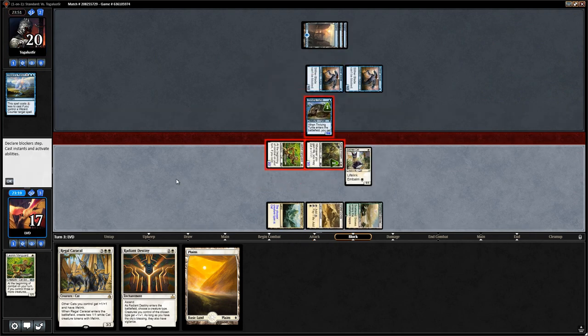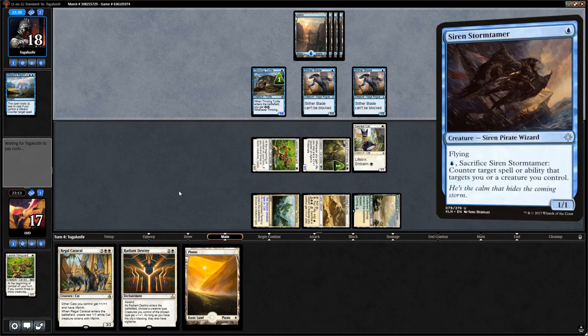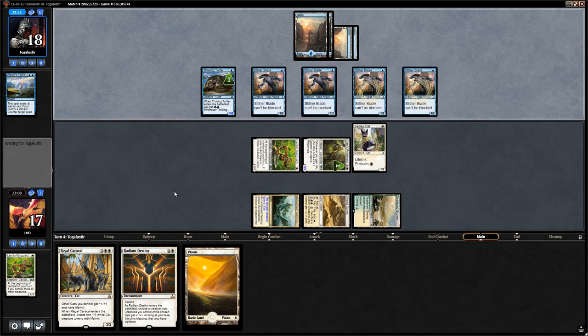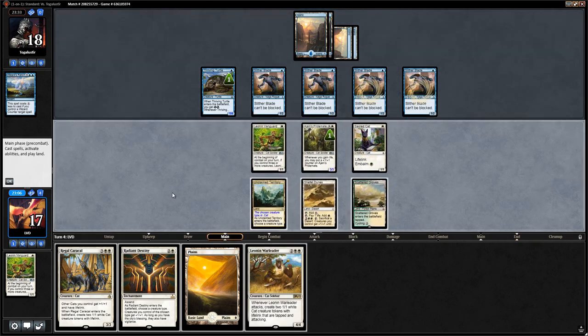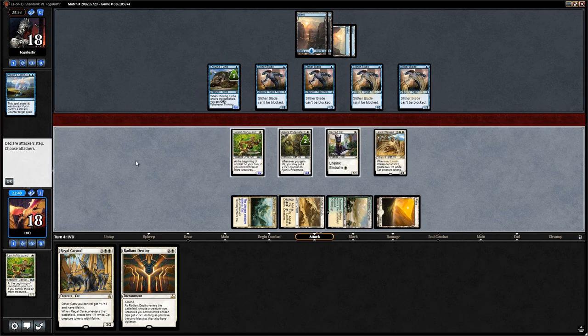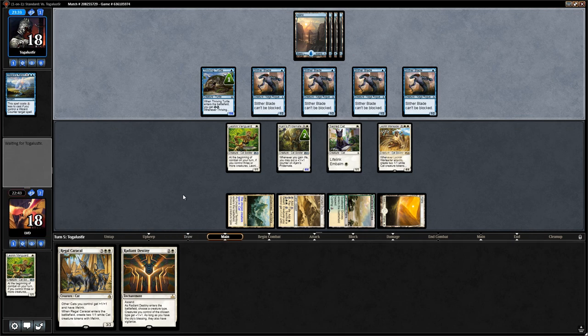Next turn we have Radiant Destiny to help us. Wizard's Retort indicates they probably have some Wizards — likely Siren Stormtamer, which is a Pirate Wizard. Opponent has quadruple Slither Blade and goes empty-handed, plus a Warleader too. Pridemate becomes a 4/4 — our opponent can just block with everyone. We play Warleader instead, gain life from Vanguard, and next turn we can play Radiant Destiny, attack with everyone. Our opponent scoops.